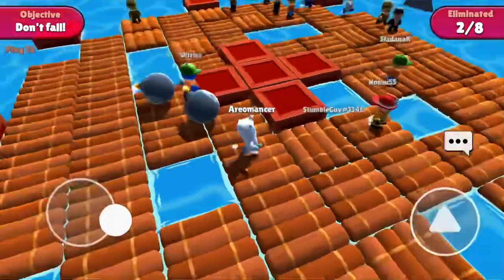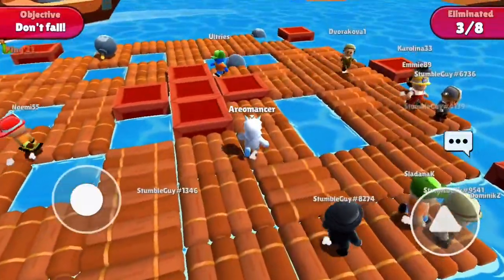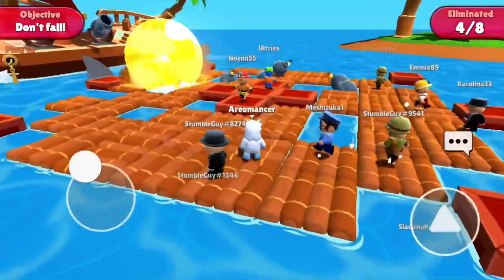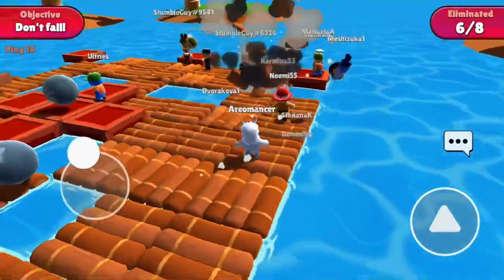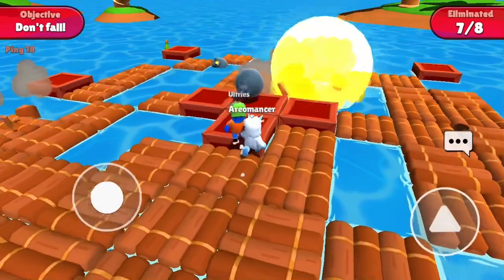There is one thing to be careful of: there's an emote you can unlock by getting to level 22 which lets you hug, which basically means push other players. So if you see someone with a heart emote you need to keep running away from them because they can push you in the water.